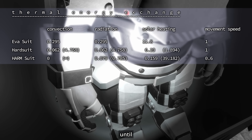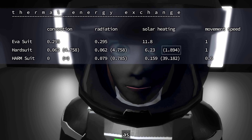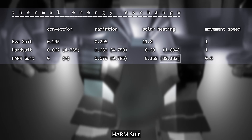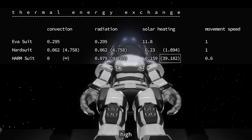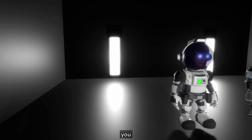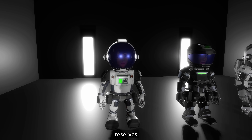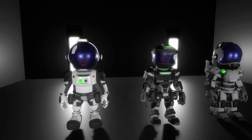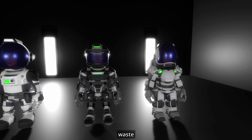Solar heating — which I hadn't even heard of until a very recent bug fix not yet in the public version — shows that the HARD suit is heated a little more than half as much as the EVA suit by solar radiation. The HARM suit, which was basically introduced specifically for solar storms, has a solar heating resistance that is almost 40 times as high as the HARD suit's solar radiation resistance. The HARM suit should also make your oxygen reserves last longer on hot worlds, because oxygen is also used to regulate the temperature of your suit — that's why you find oxygen in your waste tank in the first place.